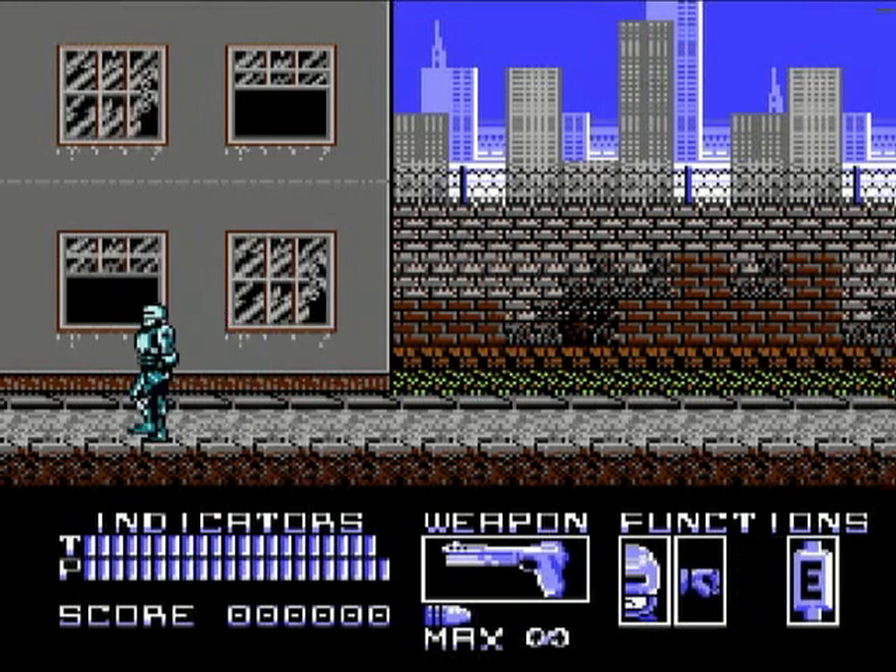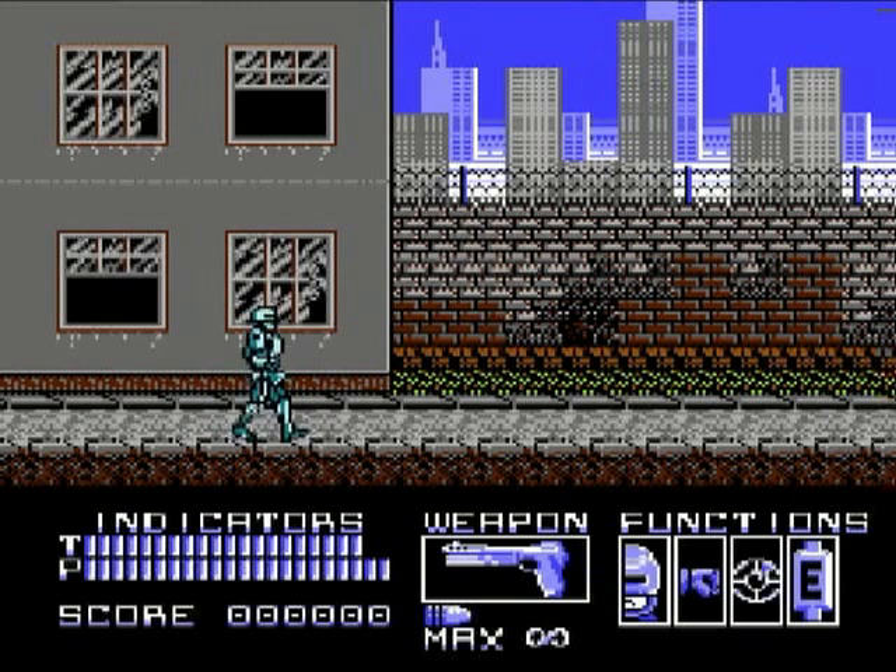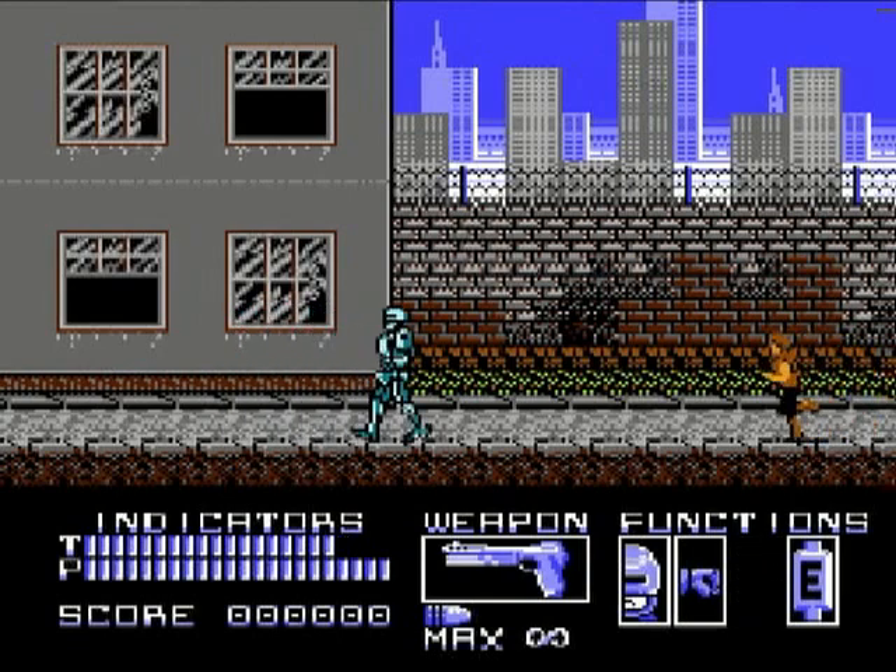Now you may see T and P on your indicators. T is time, which is actually kind of dumb — T actually is his battery life, which is also indicated in the lower right-hand corner. If RoboCop has low T, he just can't fight anymore. And then P is power, and you see it's rapidly going away.